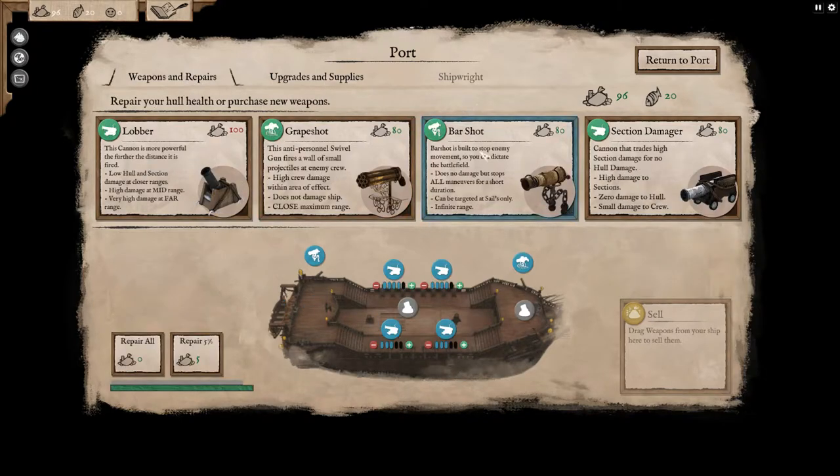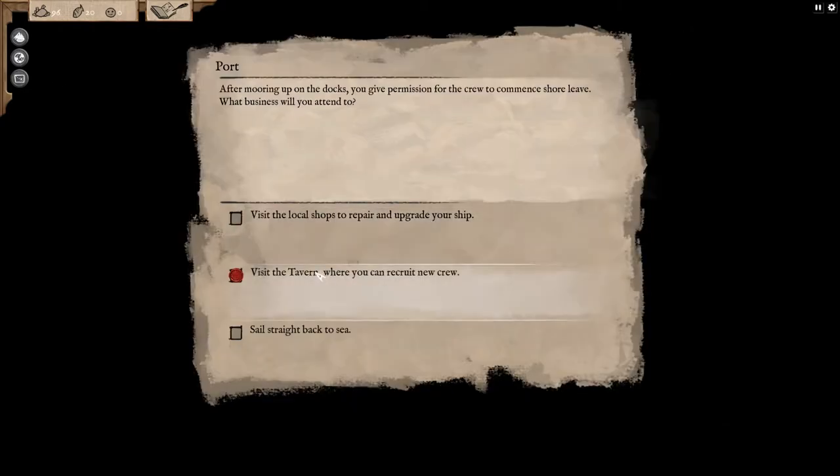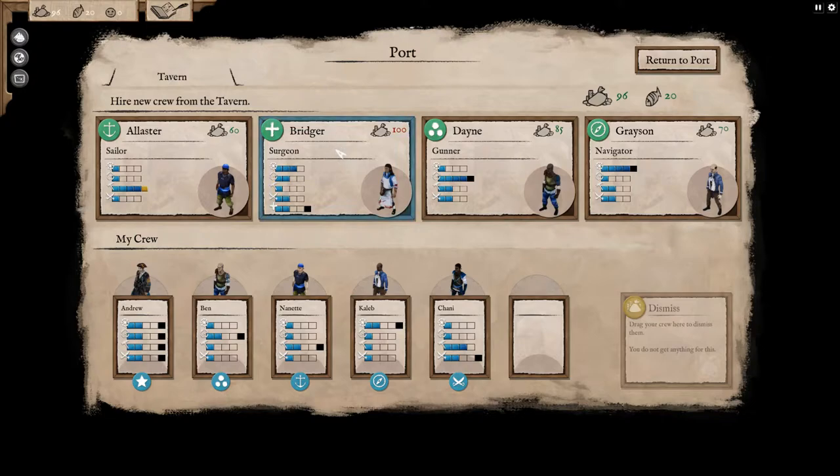We already have a winch and a lifeboat; I don't need whole armor. We have grape shot so I can't add more of that. Bar shot does no damage but stops all maneuvers for a short duration — can be targeted at sails only. Not really interested in those. We have 96 gold left — we could get another crew member. Let's do that. We could buy more guns but another crew member would take care of that. A surgeon would be fantastic, but we can't afford it. A better gunner would be good to load up those guns fast.